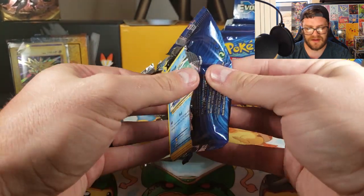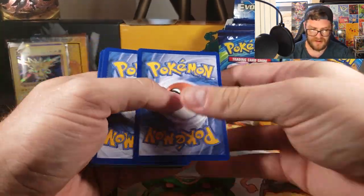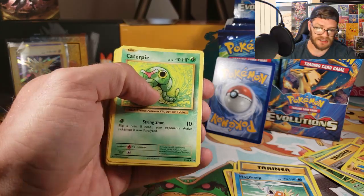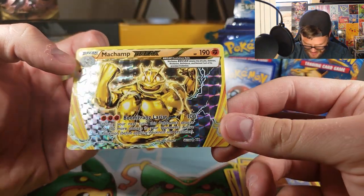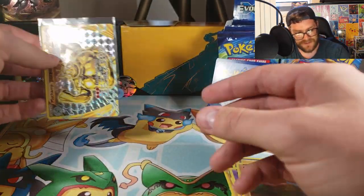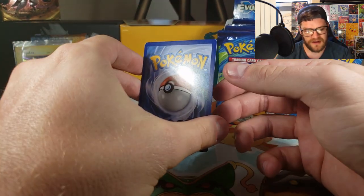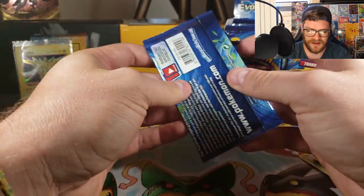Pack five: Full Heal, Machoke, Potion, Magikarp, Lightning — expel that lightning energy. Caterpie, Gastly, Diglett. Reverse Holo Machamp Break — definitely going to sleeve that one up. Still hunting for that Charizard. Our rare is a Starmie. In the original base set, Starmie was an uncommon, not a rare.